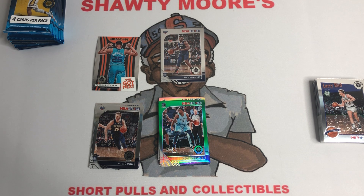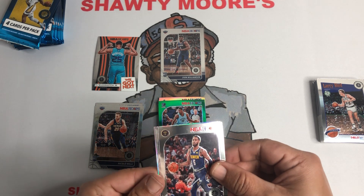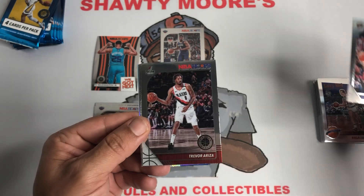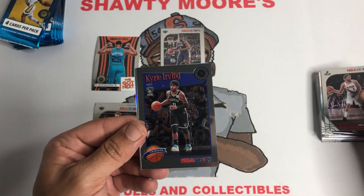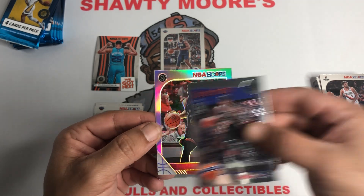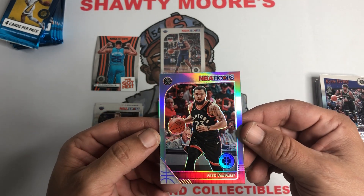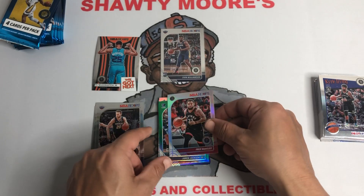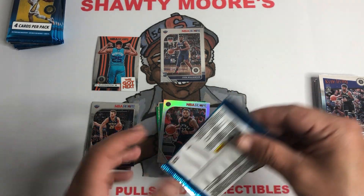Let's get to box number two — did pull the Zion base card, happy with that. Centering is off but that's okay. We got another silver in this one. Will Barton, Trevor Ariza. Did we get a rookie? Nope, it's a tribute — Kyrie Irving tribute. And our silver is going to be a Raptor — Fred VanVleet. Pretty good looking silver card there, nice and clean. Lots of veterans on these silvers — I don't think I've hit one rookie silver yet in the blasters, so keep that in mind.